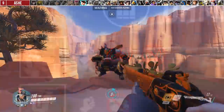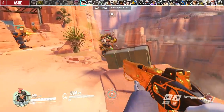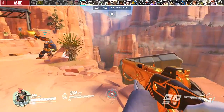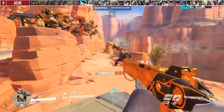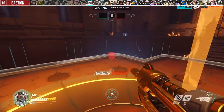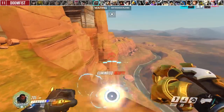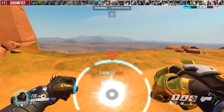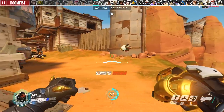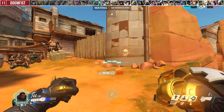Now onto DPS heroes, starting with Ashe. Coach Gun must directly boop an enemy. Bob can grant ultimate charge, but only from the initial knockup — if enemies fall off in one motion after being launched by Bob, you get credit. For Bastion, the only knockback besides melee is his ultimate shots, but you don't get ultimate charge in his transformed state. For Doomfist, Seismic Slam needs to directly pull someone off the map, Uppercut needs to directly boop, and so does Rocket Punch. Doom's ultimate does have knockback but booping enemies off with it grants no ultimate charge.